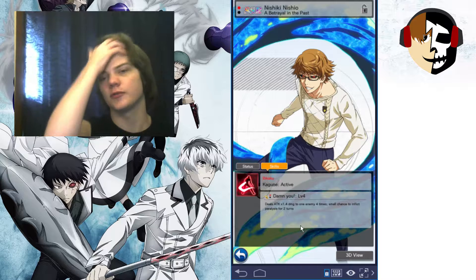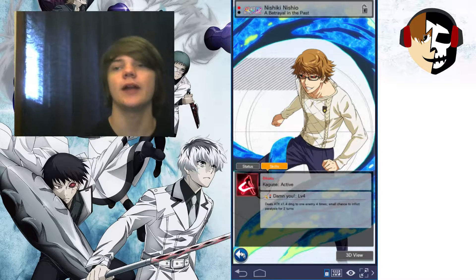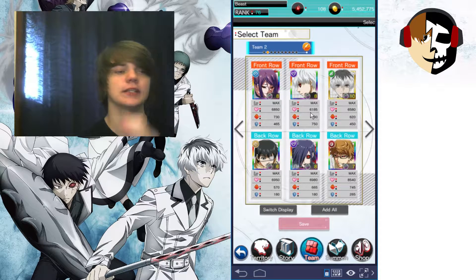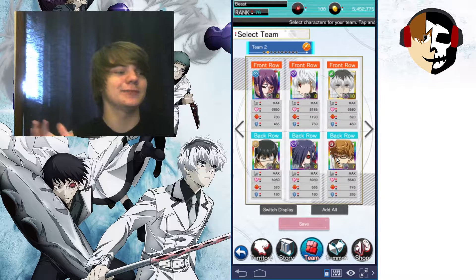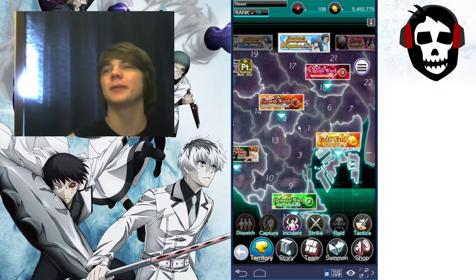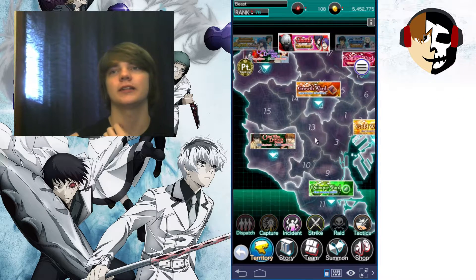Nichi deals attack times 1.4 damage to 1 enemy 4 times, with a small chance to inflict paralysis for 2 turns. Paralysis lowers their AP — the number of times they can attack — so basically whenever they're under paralysis they'll go from attacking like 10 billion times to like 2. I think it depends on the character how much the paralysis lowers.